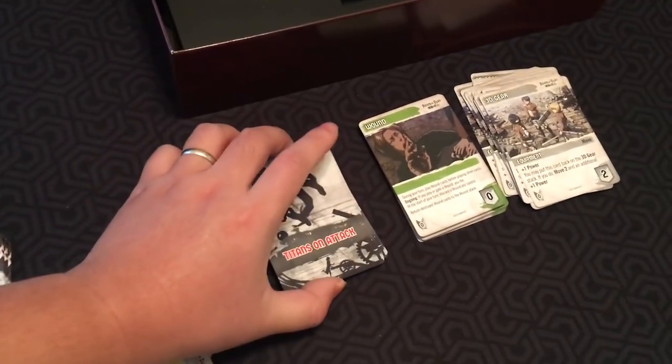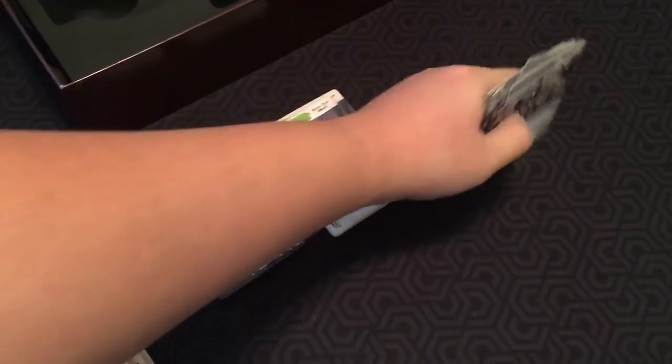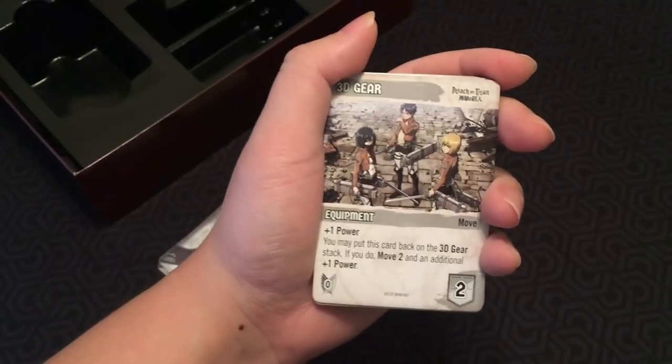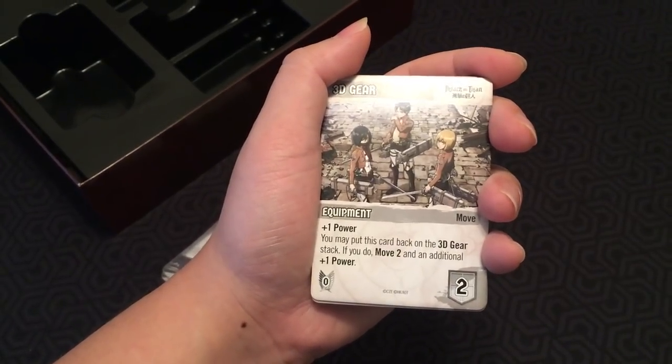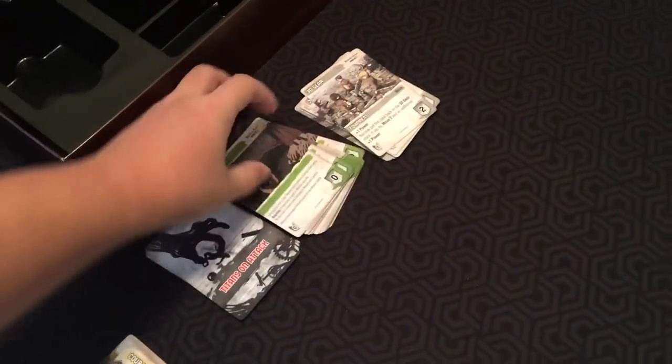Over here you have a Titans on Attack stack, a wound stack, and a 3D gear stack. A 3D gear can be bought at any time — it's kind of like a kick in the DC game: plus one power, and you may put it back on the stack to gain an additional plus one power.